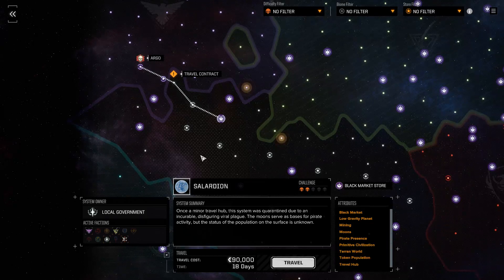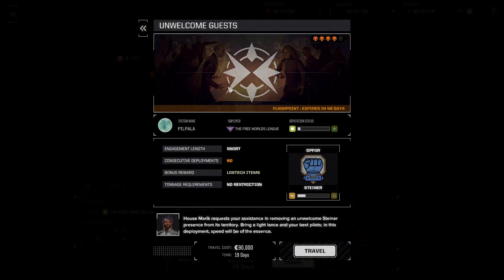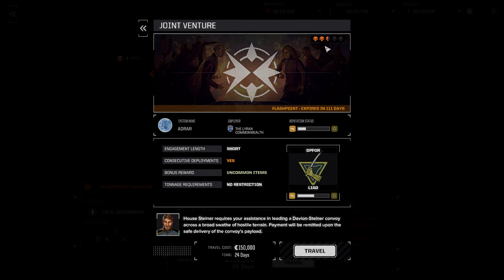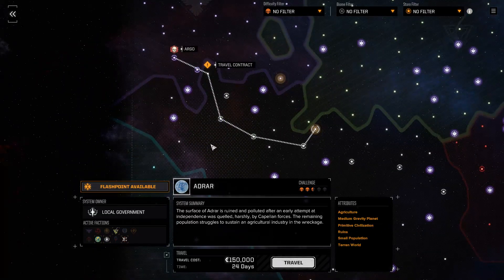Hello viewers, I'm SB and welcome back to Battletech Heavy Metal. I've been looking around the star map trying to figure out our next play. We have a couple more flashpoints nearby. This one, sadly, is not even remotely doable — it has a reward of lost tech items, sure would be nice, but definitely can't do it. This other one is a little bit outside of our difficulty range, but it doesn't expire for 111 days, so I'm thinking we might be able to put this together.